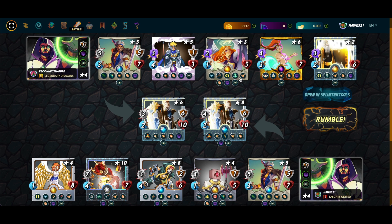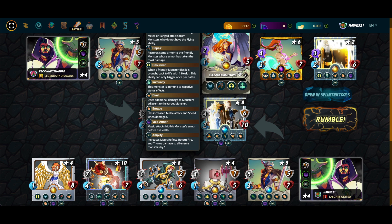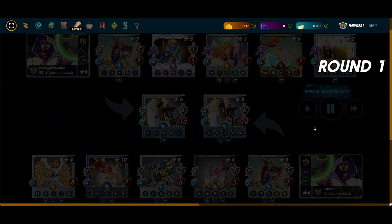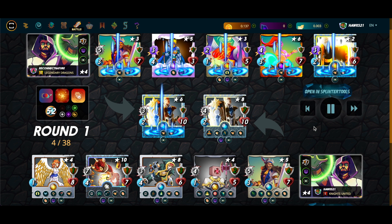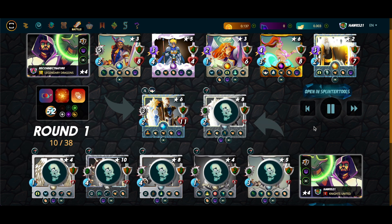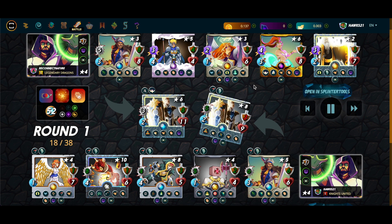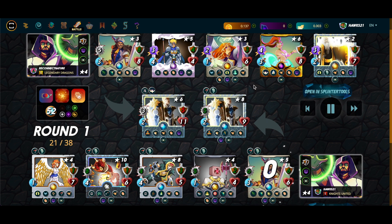It looks like we're going to get a same versus same matchup, but they'll probably have more leveled up cards. Oh, they have less leveled up cards actually. This is one of those situations where it's nice to have an under-leveled Adelaide — he gets to bring Adelaide Bright Wing and not worry about the Swiftness. His Shield Bear is a little under-leveled too. Under-leveled cards matter a bit less in Reverse Speed. There could be some key abilities — like if the Cosair wasn't leveled up for the Reflection Shield. Lower level cards are generally a bit slower.